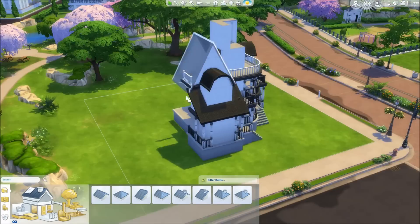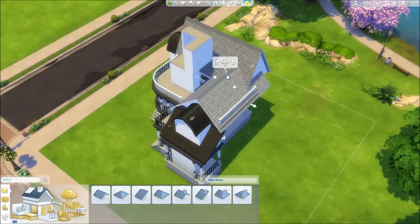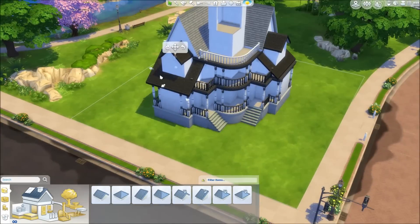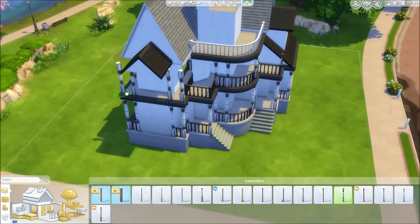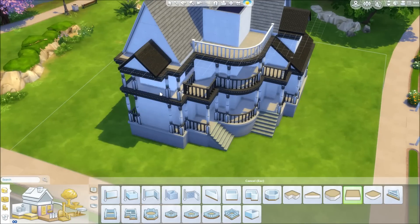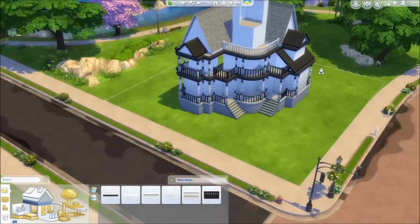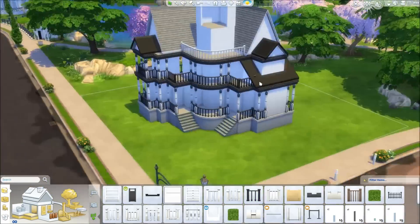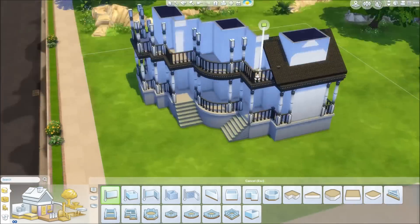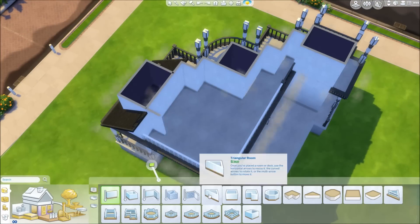I think this haunted house really turned out to look cool because in my old simming career, I've never built a spooky house — not in The Sims 3 and also not in The Sims 4. So I was kind of curious what it would look like to build a haunted house, and this new stuff pack really felt like the right reason to actually start building one. Because personally, I never really liked this style — I much more prefer modern realistic houses. But in the end, this one really turned out to look cool and I really like the look of it.